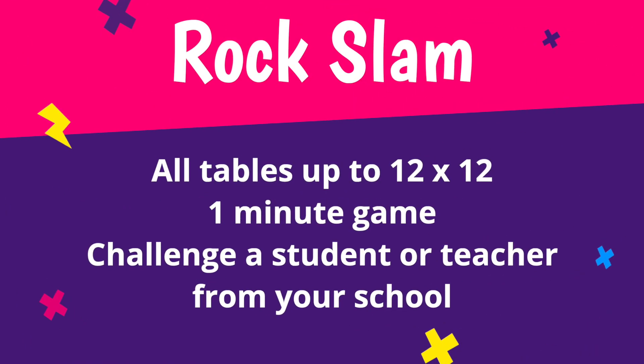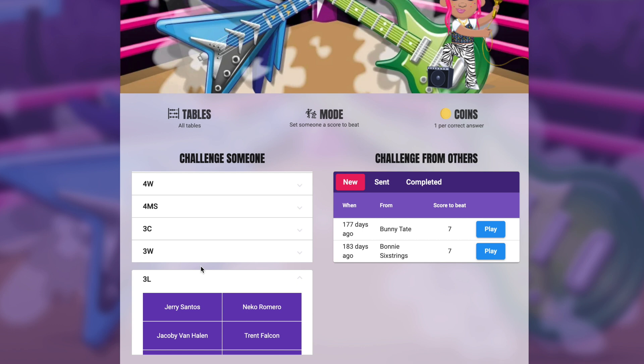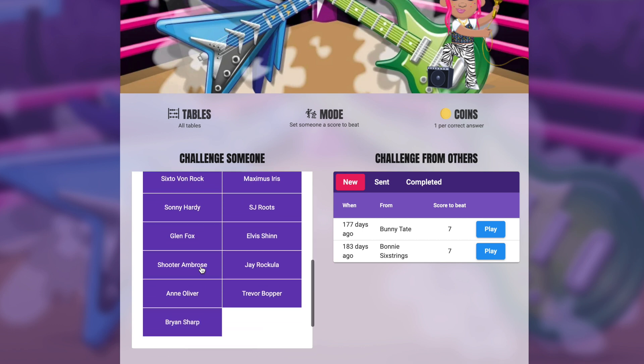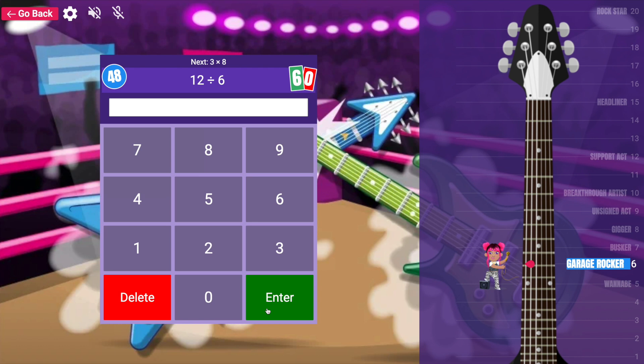Rock Slam. A rock slam is a one-minute game that allows pupils to challenge someone from their class, year group or school — either a pupil or a teacher — setting a score for the challengee to beat. When the challengee logs in, they'll be able to play against the challenger's ghost in a head-to-head rock slam.